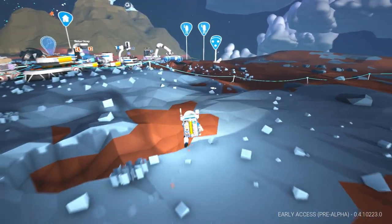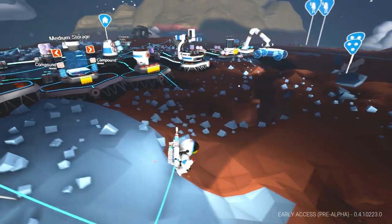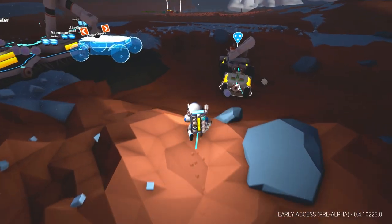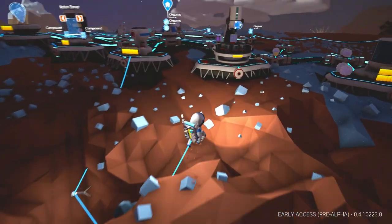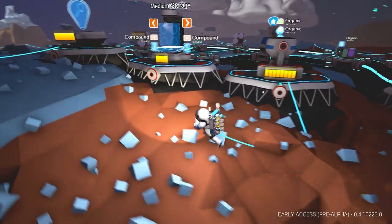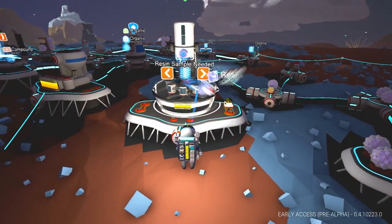Oh my, we have the rover over here guys. Wait, we did. Where is it? It should be over there. Did we lose the rover? No, I saw it earlier. I think it's still there — oh, it's down in this hole. Okay. So guys, in order to make medium storages, we need compound. So we're going to take this out.